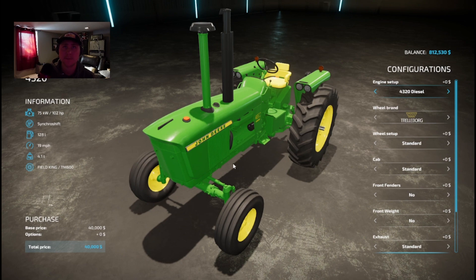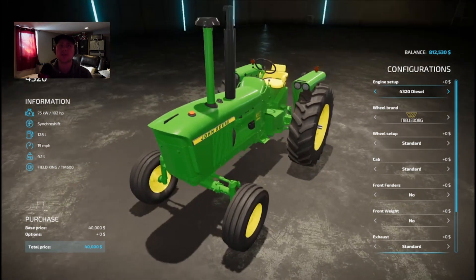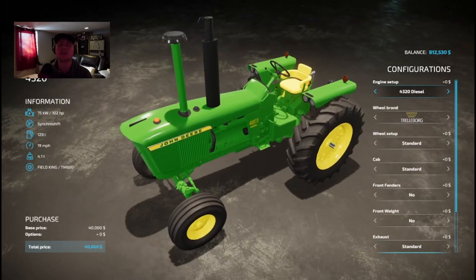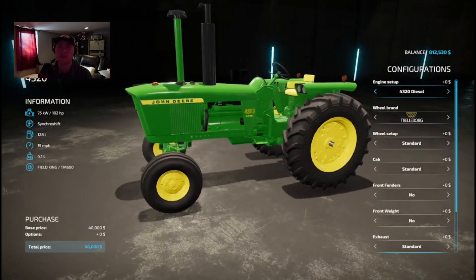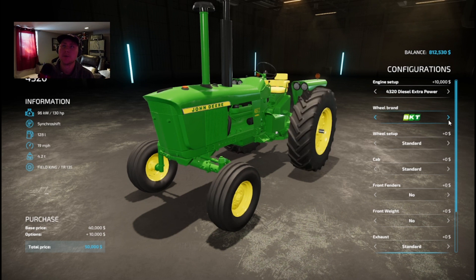Alright guys, here's the 4320 in the shop. You can tell it's a little different with the pre-cleaner and the exhaust — kind of neat, different fenders on it, sits a little taller. We got the option for the 4320 diesel extra power and the standard one. That extra 130 adds about 30 horsepower, so that's pretty cool. We're gonna go with the extra power one. We got two different tires, same as the 4020.